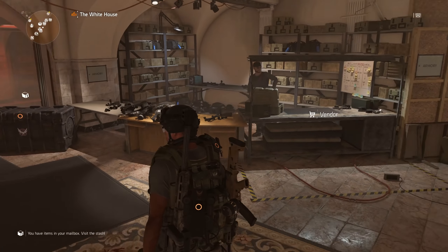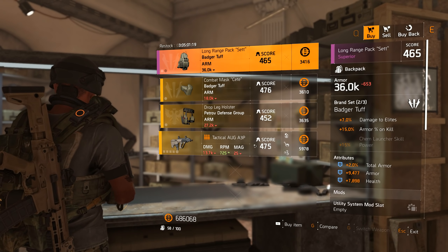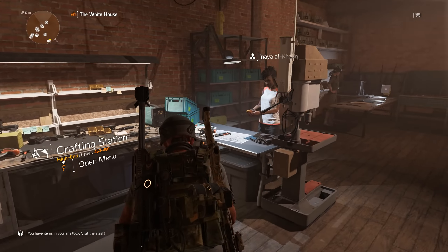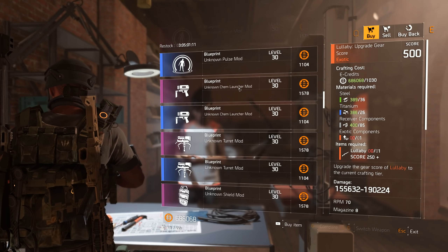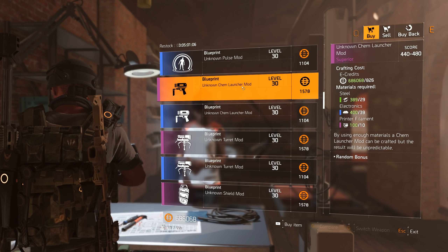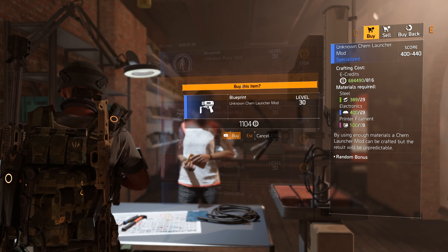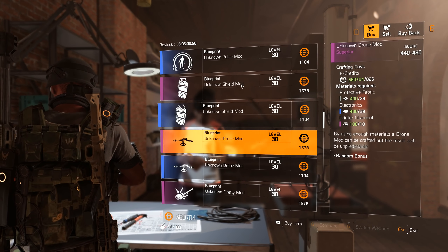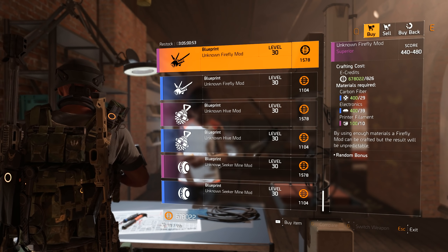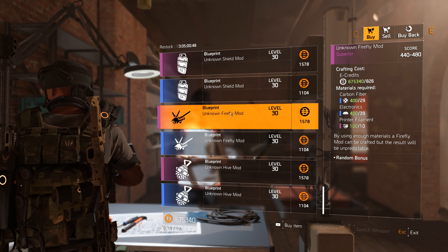Before I do that, some big things changed in the base of operations. The vendor here no longer sells blueprints - that's been moved over to the recalibration area. You'll see Naya who now sells a bunch of blueprints. I'm actually gonna buy a few of the purple chem launcher mods. I'm gonna do purple and blues for the turret, the drone, the chem launcher, and also the seeker. I don't really use the hive.